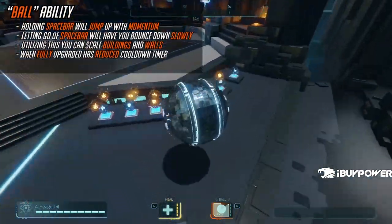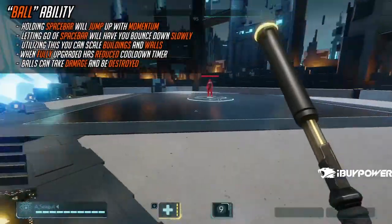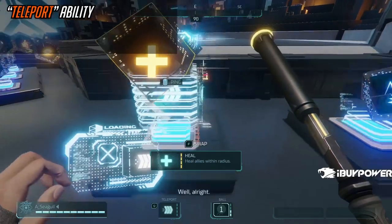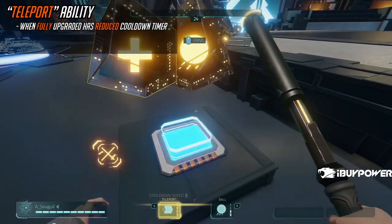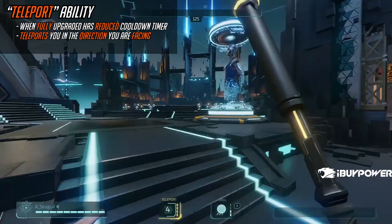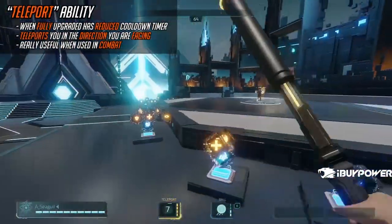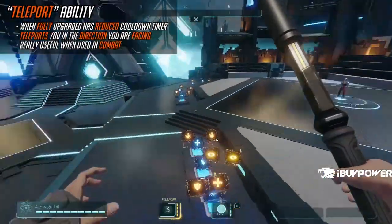A fully upgraded Ball doesn't do anything except change the cooldown rate, and the ball does have health that enemy players can break. Next up is Teleport. The only thing you get from upgrading Teleport is cooldown speed, but it does exactly what it sounds like — it teleports you in the direction you are facing and keeps some form of momentum. A fully upgraded Teleport is on a 7-second cooldown, and it's very good for in-combat use because you can juke behind people.